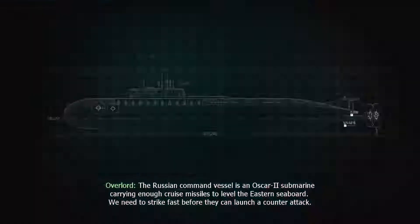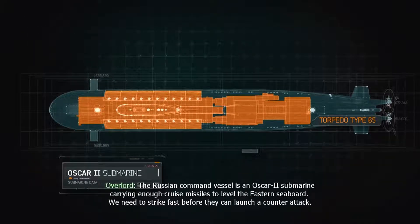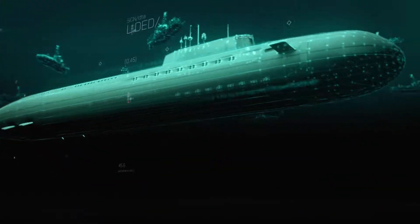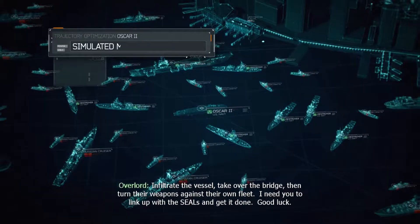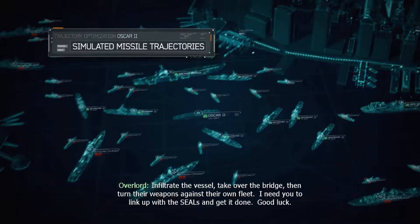The Russian command vessel is an Oscar II submarine carrying enough cruise missiles to level the eastern seaboard. We need to strike fast before they can launch a counterattack. Roger, what's the mission? Infiltrate the vessel, take over the bridge, then turn their weapons against their own fleet. I need you to link up with the SEALs and get it done. Good luck.